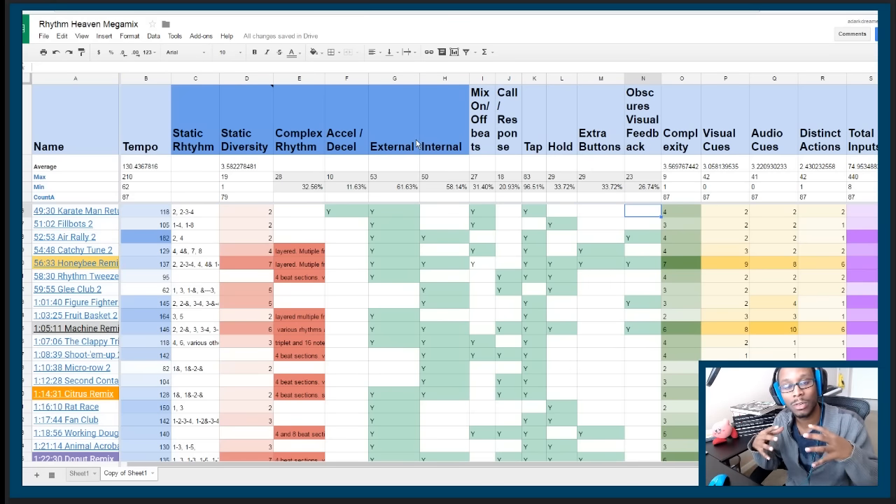There's also a column for whether the game obscures your visual feedback. Sometimes the game gives you external visual feedback as an external timer, and then it wants to test your internal timing by taking that feedback away — essentially asking: do you actually know what the beat is?